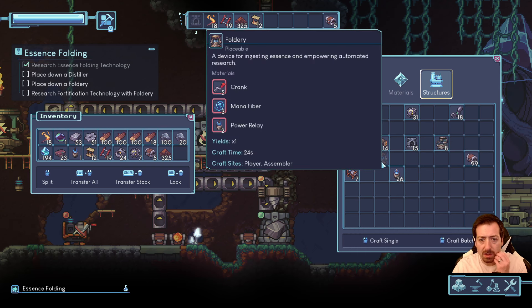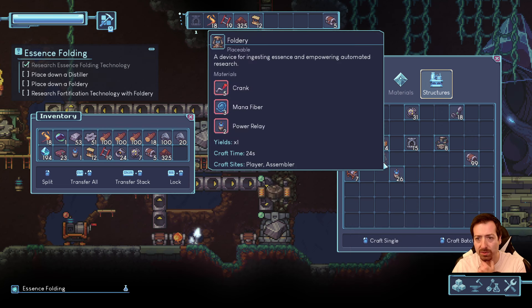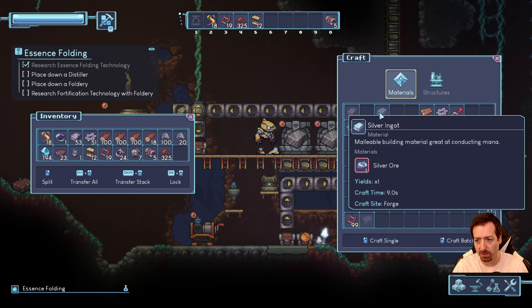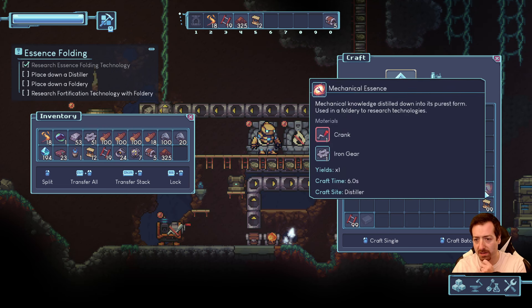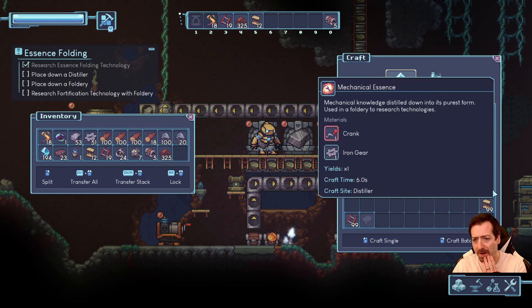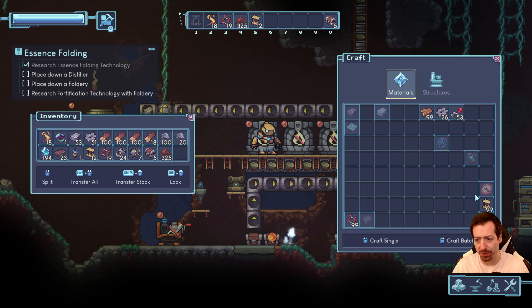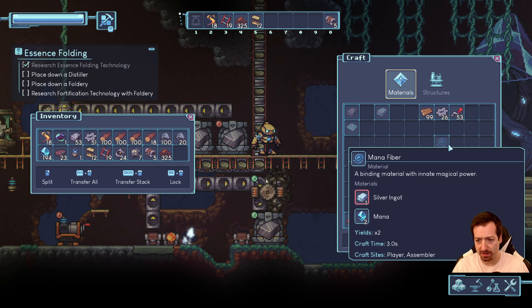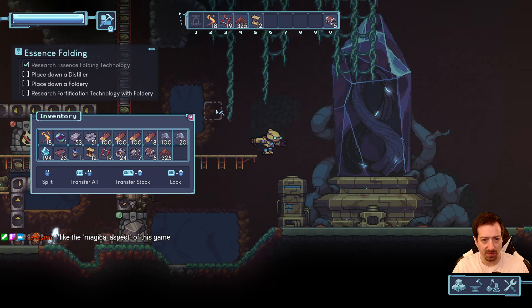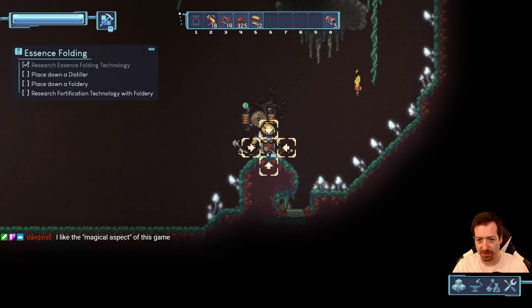Distiller needs a crank, mana fiber, and power relay. Foldery ingests essence and empowers automated research. A device for creating essence — but we need silver ingots. Silver ingots require silver ore, which we need to find. Mechanical essence is cranks and gears, which is a total of three iron and one wood in terms of raw resources. Mana fiber is silver and mana. I like the magic vibes we're getting.